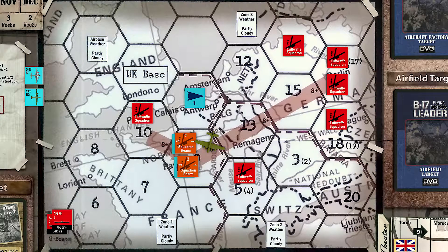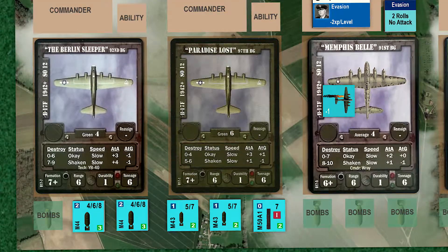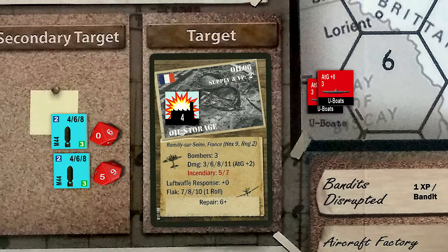We flip the two Luftwaffe squadron counters to their rearming side. Since these squadrons were activated in the same hex as our group, they are rotated with the number one at the top, indicating they will become active again after one movement turn. We do not rotate the rearming squadron counters at the end of the over-the-target step. With the Luftwaffe dealt with, our bomber groups approach their target unscathed. The 91st group will drop first with an overall plus two target modifier. We roll one die for flak and roll a three, modified to two for B-17 durability — no damage. The group lets loose her bombs, and the target receives four hits: three from a modified eleven and one from a modified five.